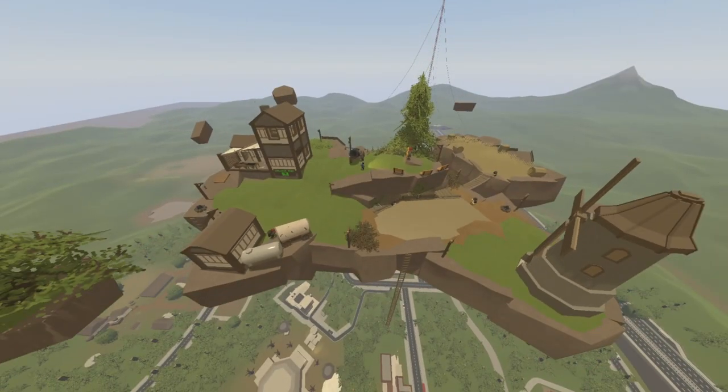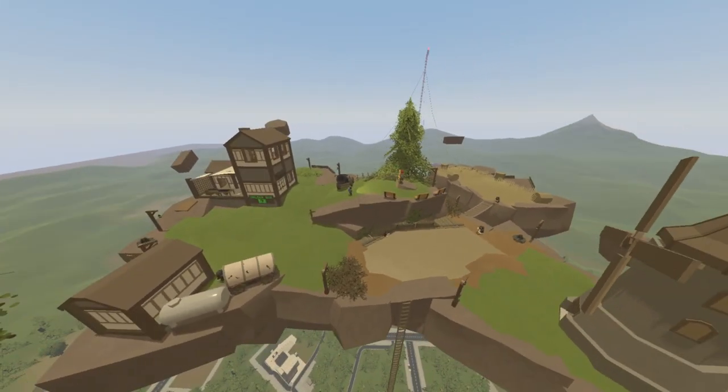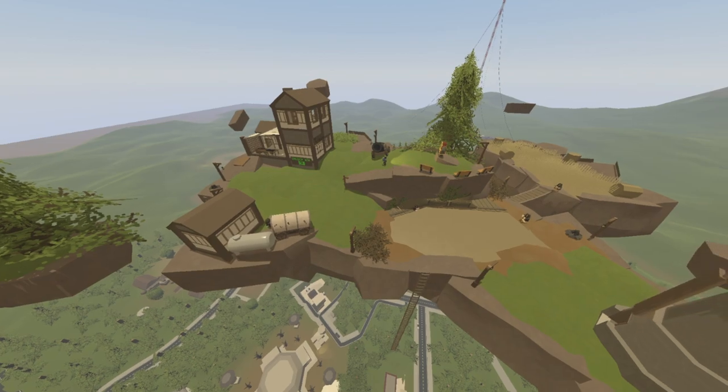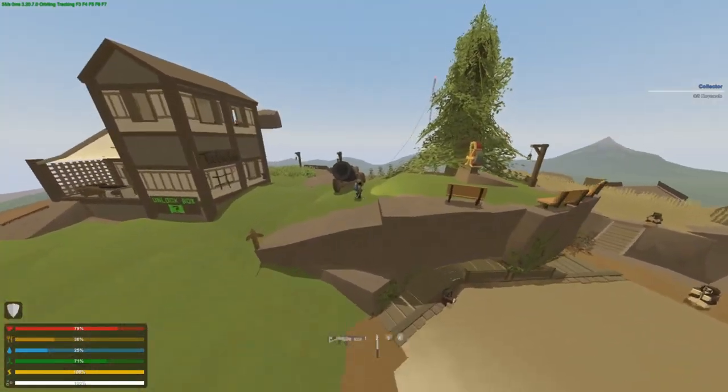Hey, what's going on? It's SVG here. Welcome to another guide. This is a simple guide on where to find all the key cards for the collector quest and also to be able to access every single location in the dead zone for the Unturned Alber map. Now if you haven't already, you have to go to this floating island right here. If you want to know how to get to the floating island, I'll leave a video in the top right info card. I want to make this guide as short as possible so you guys can find these cards as fast as possible. So let's get to it.